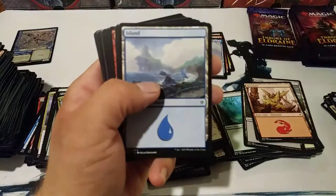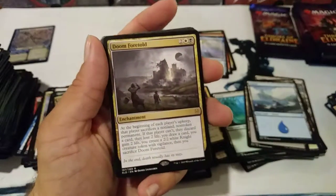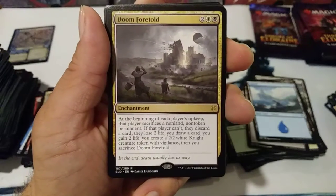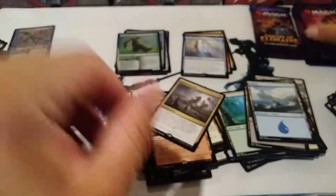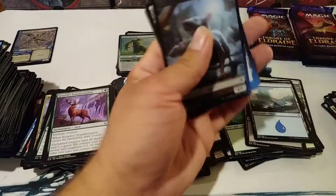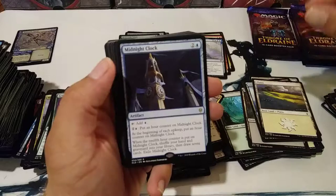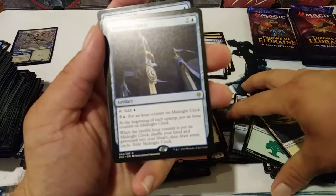I saw somebody pull a foil different picture of Garruk — it was crazy good. Forgot about that card — that card's cool. That card works out real good in limited. Where's my foil rare? I'm pretty sure I got my four mythics, so I don't think I'm gonna get another mythic. Got that Midnight Clock — this card's pretty cool. I saw my buddy got a shiny one of these, it was so cool looking. It was pretty epic.